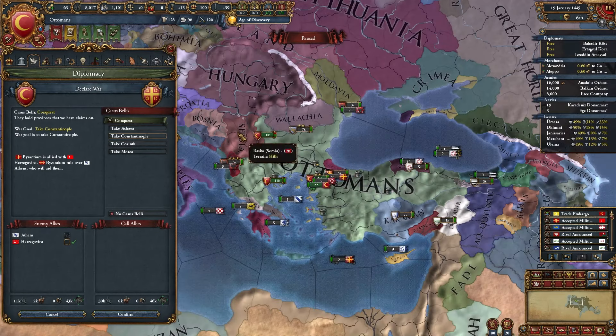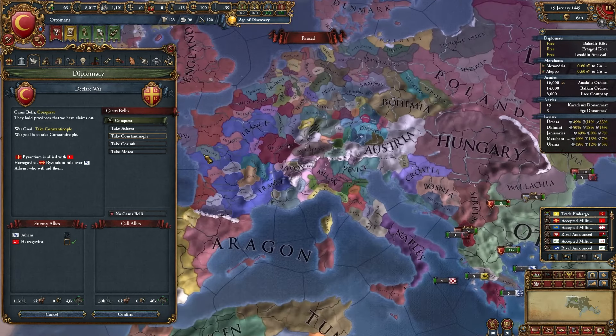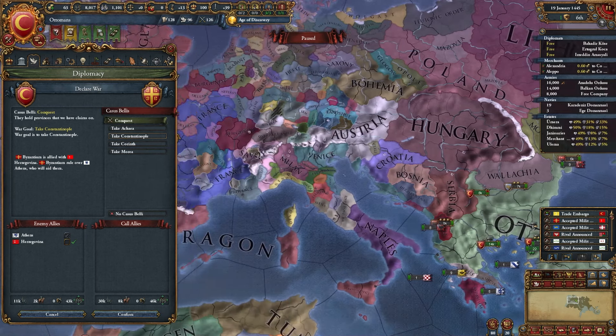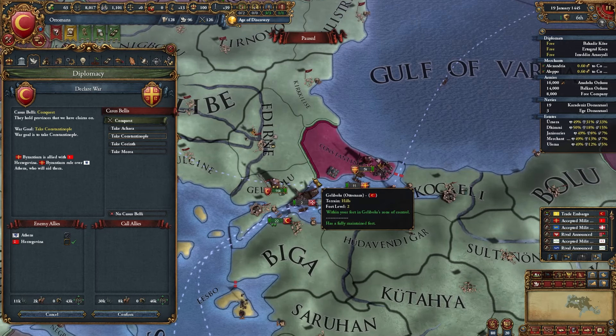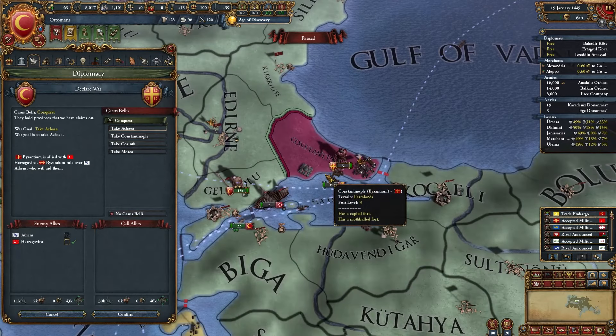Briefly about war goals — it depends on your casus belli value, like reconquest, conquest, and so on. You need to fulfill your war goal; I really recommend doing it. If you don't, you will get penalties and won't be able to peace out as quickly. If you do, you'll be able to peace out more quickly or maybe peace out at all. If you need to occupy a province, choose the one that's easiest to occupy and has a fort, so the enemy can't quickly liberate it.